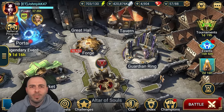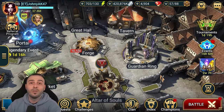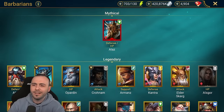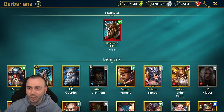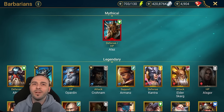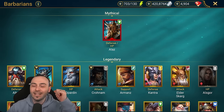This is definitely not a free-to-play friendly team - this is on my account. I recently pulled my third mythical champion, and if you watched that video, you've seen it was Alas. He is the hardest hitting defense-based champion in Raid Shadow Legends, and honestly he hits so hard compared to other defense-based champions that it's like coming from a different planet.